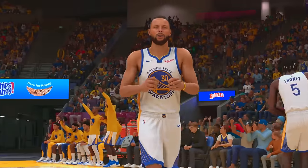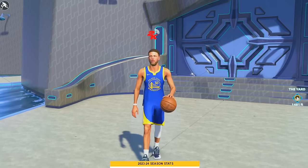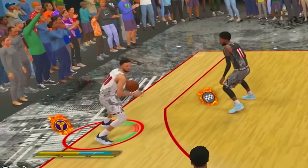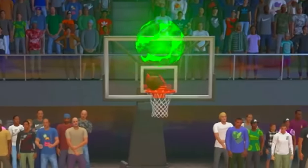There are a lot of great point guards over the history of basketball, but Stephen Curry could definitely go down as one of the greatest point guards of all time, as well as being the greatest shooter of all time. With his shooting ability, he revolutionized the game of basketball with how he shoots around the perimeter from the three-point line. Today we're going to be on the Stephen Curry build, using some Stephen Curry animations.